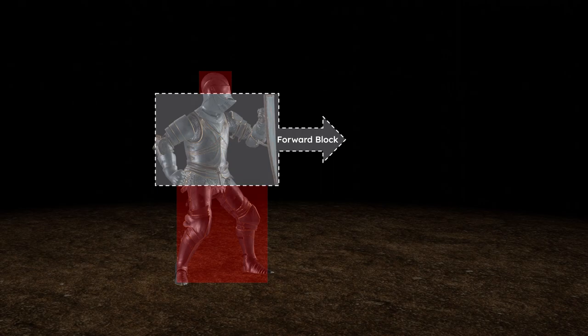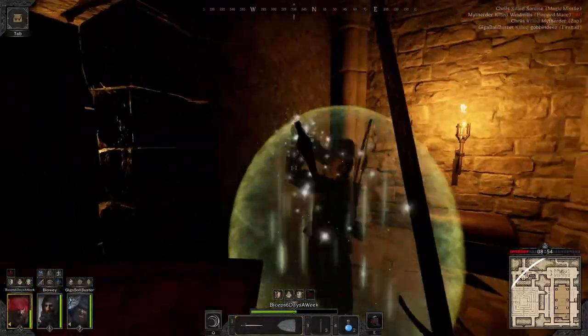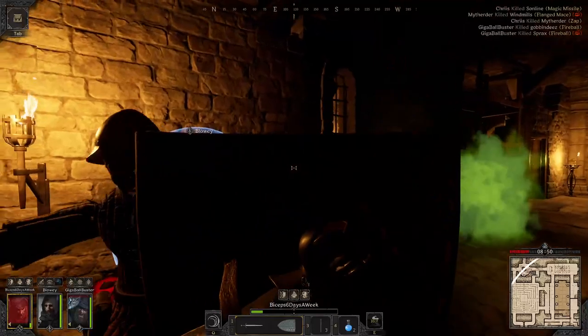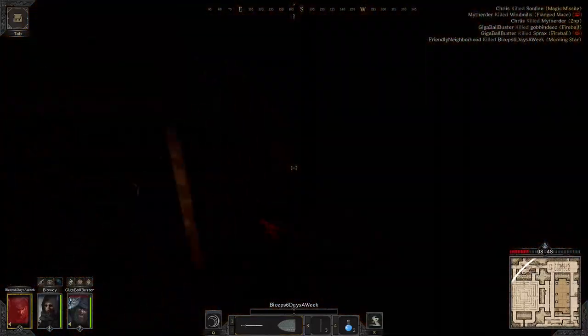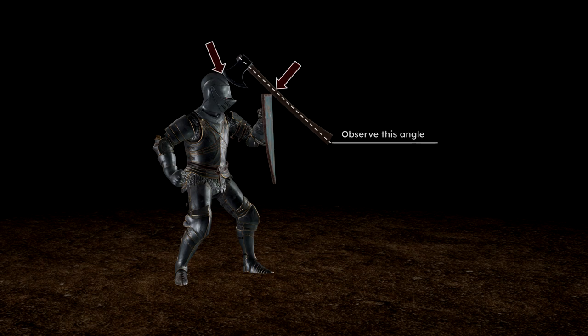If you feel that you are timing your block correctly but still are receiving damage, there's a good chance that your opponent is reaching over the top or sides of your shield, even if your view completely obstructs them. Additionally, an attack is not interrupted until it intersects your shield, so protruding weapons like the felling axe can actually make contact with your character just before colliding with your shield, leading to both a connecting hit and a successful block within the same swing.